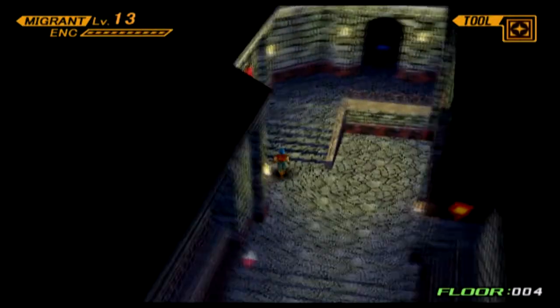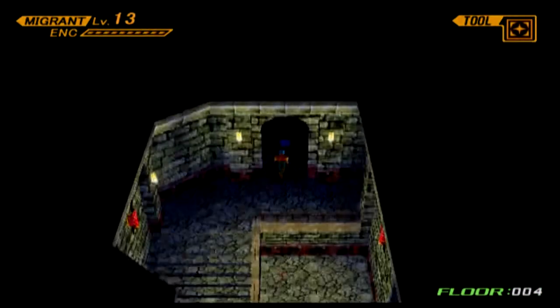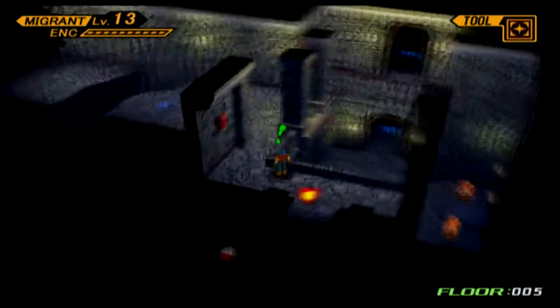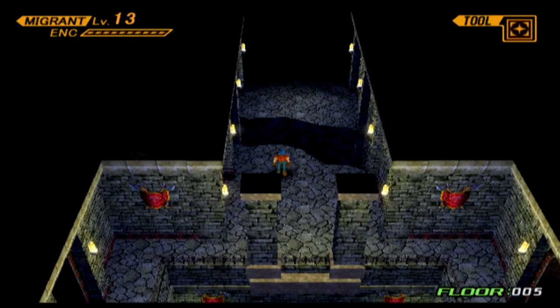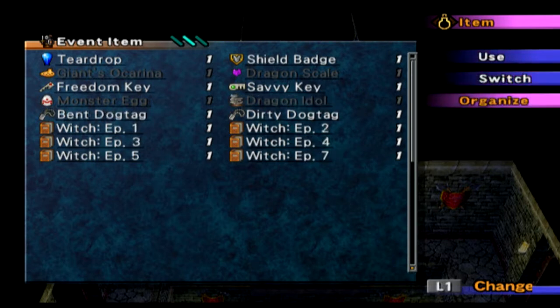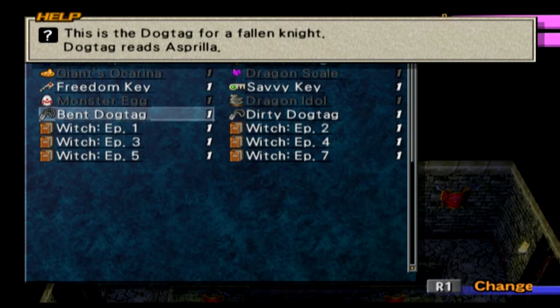There's a door up. Let's go this way first. Oh, this is above where the duplicator — oh, here we go. Oh my god. As soon as you walk into it, it activates. The bent dog tag — this is the dog tag for a fallen knight. Dog tag reads Asprilla.